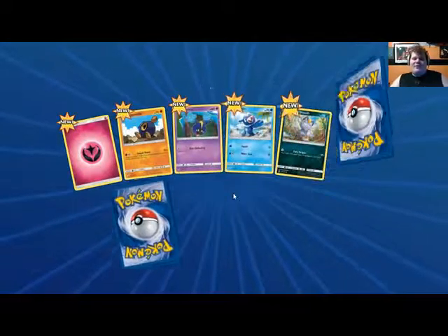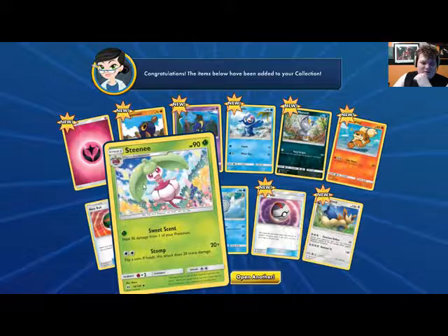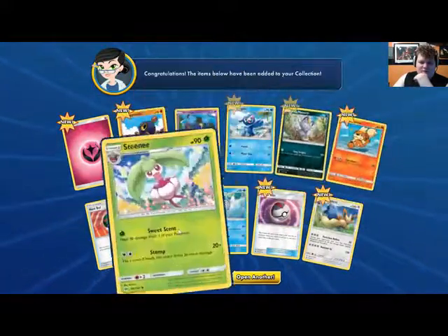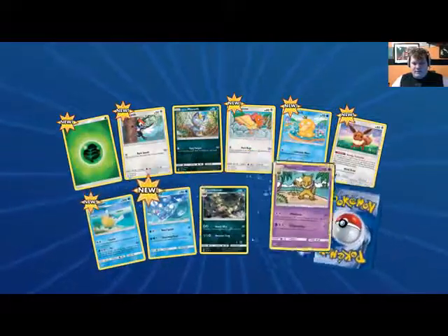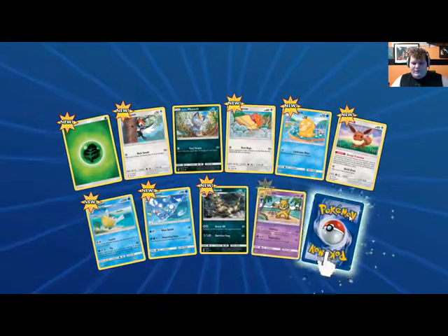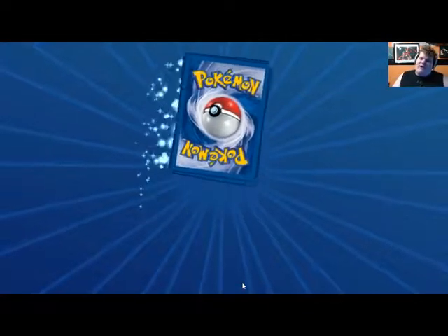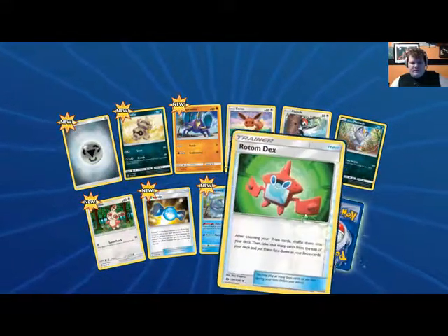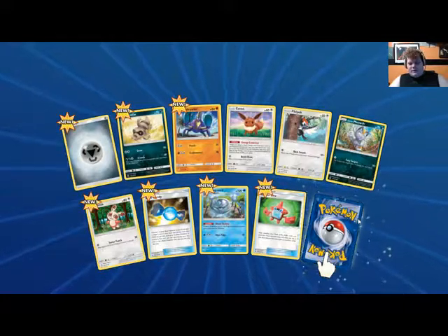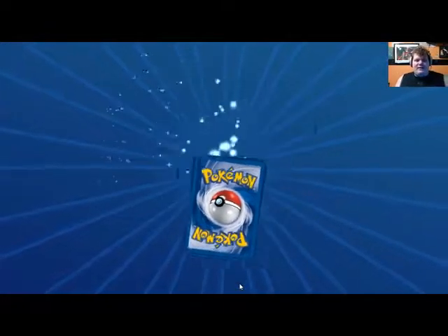Obviously trying to get that Ultra Ball, but also looking for playables. Start off with a Stoutland — nothing really crazy here. It's going to be real sweet to get these energies and start switching those out on the decks. Got that Eevee, Hypno, Golduck — I'm curious to see how that deck does. Also, Rotom Dex is currently not working in the game right now because it's buggy, but that's fine.